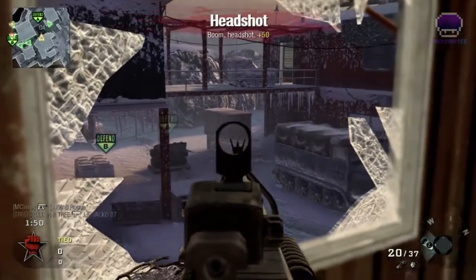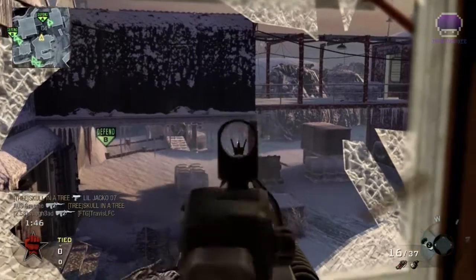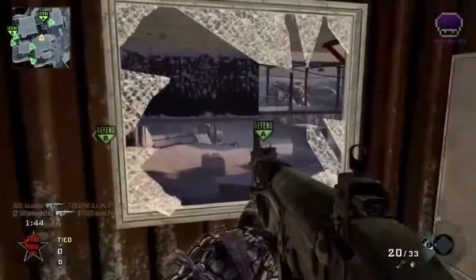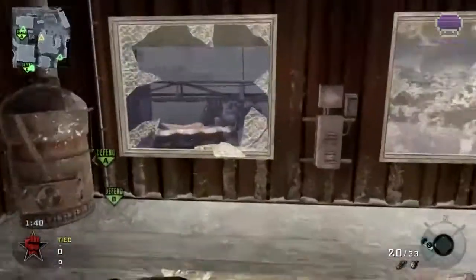and I just hold A. It's fantastic because I've pretty much got a look at every single entry point, except for the left-hand side. I can cover the main entry, and if I feel like I'm being flanked, I can run to the right and cut them off on that side. That's it — it's pretty sexy, don't you think?